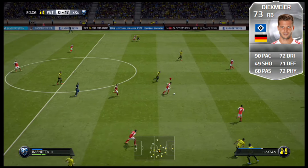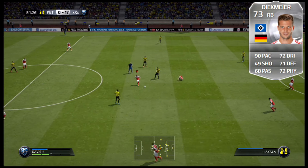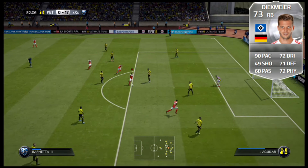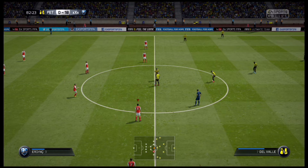Jumping in at number 5 is going to be Dennis Dykemeyer from Hamburger SV in the German Bundesliga. He's 6 foot 2, gives you 90 pace, 72 dribbling, 71 defending, and 72 physical. You get 90 acceleration, 90 sprint speed, 70 strength, 70 interceptions, 69 aggression, 73 slide tackle, 73 stand tackle, and 79 crossing. This card is incredibly OP and a must-have if you're doing a German or Bundesliga silver squad.